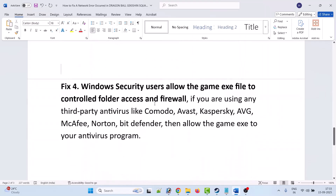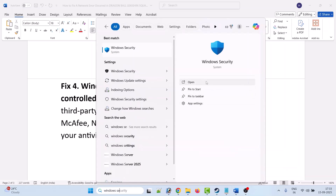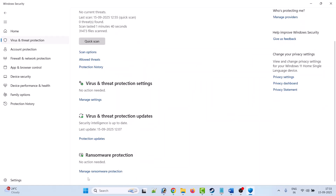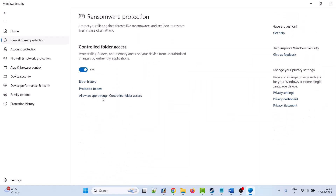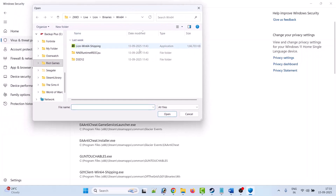Fix 4: Windows Security users should allow the game EXE file through Controlled Folder Access and Firewall. In Windows search, type Windows Security and open it. Click on Virus and Threat Protection, scroll down, click Manage ransomware protection, click Allow an app through Controlled Folder Access, click Yes to allow, then click Add an allowed app and browse all apps.